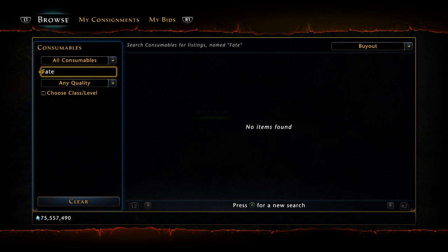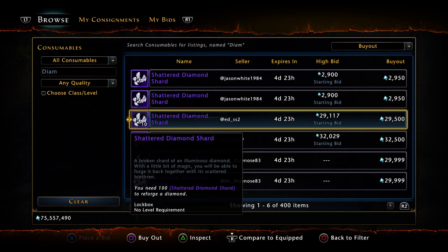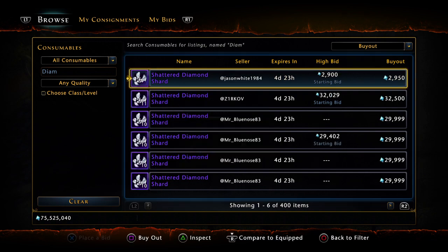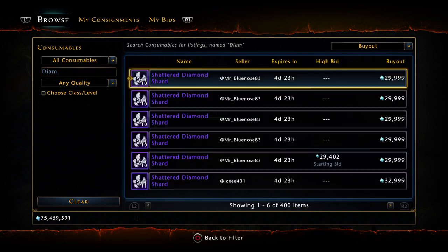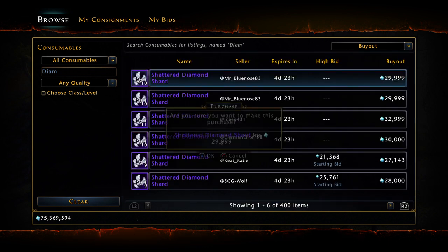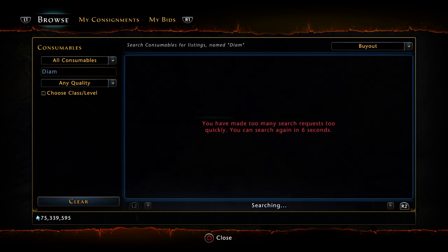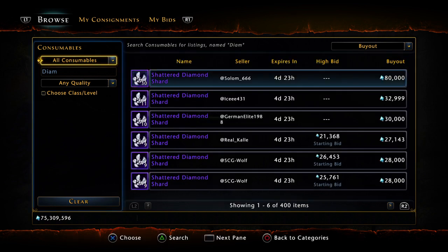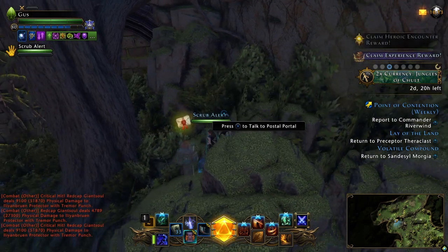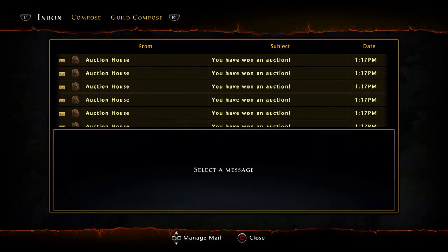These are spendy, guys - very spendy. I think I have like 33, so we need like 70 more. These are all 3k each, so it costs 300,000 diamonds right now to get enough diamonds for one of those consumables.